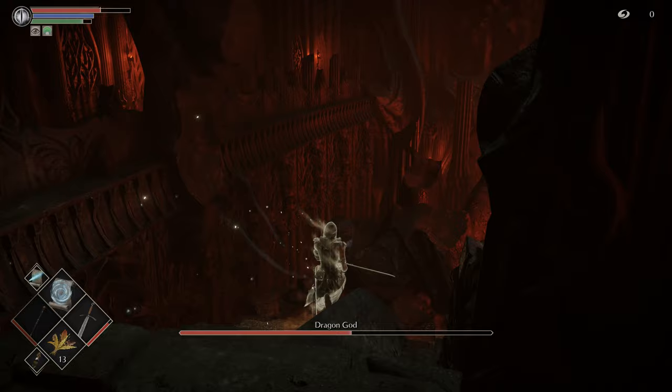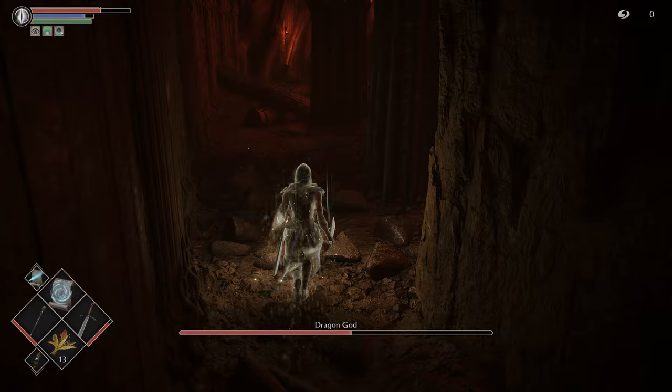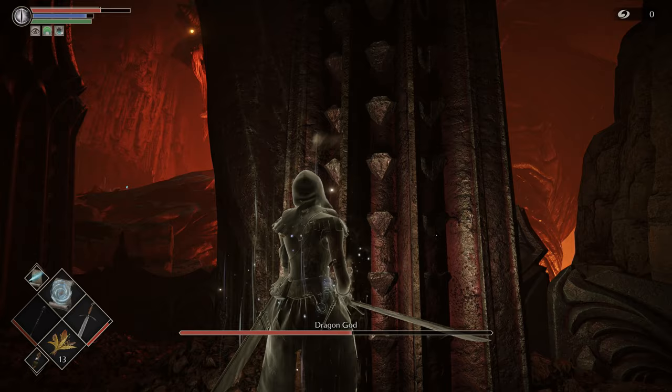Once you hit him with the ballista, he opens up a new area and you can drop down — now you're on to the next section. By comparison, phase two is quite a bit easier. It's a straight line and there's a lot less that could go wrong. With the Thief's Ring on you're going to be in really good shape. I did just cast the Water Veil spell in case we get hit by a fire attack, giving us a better chance to survive.